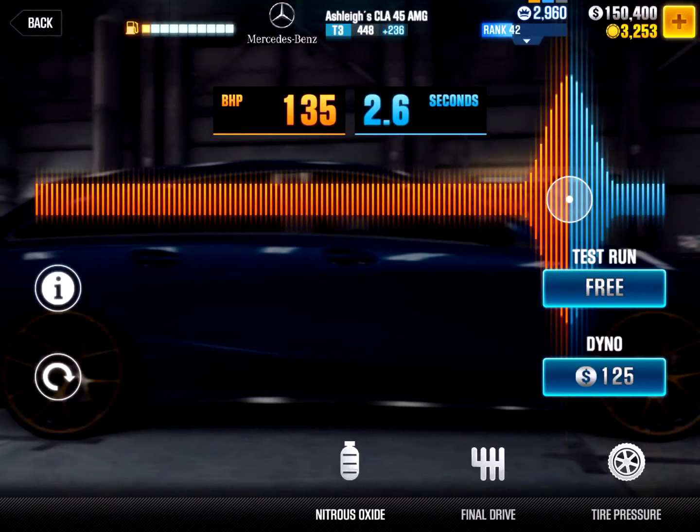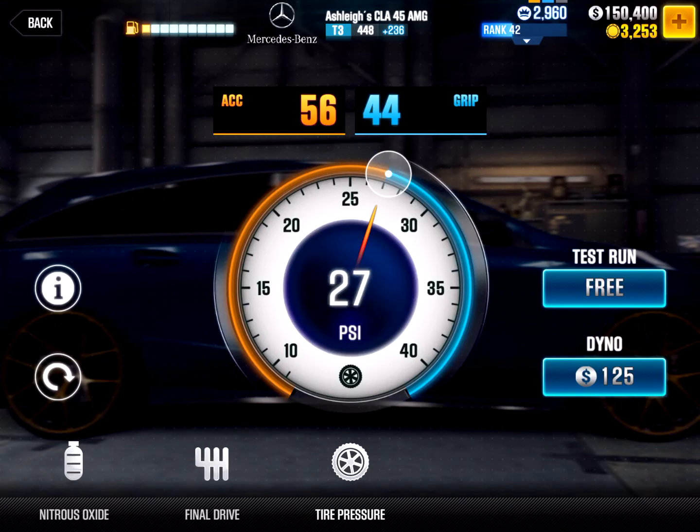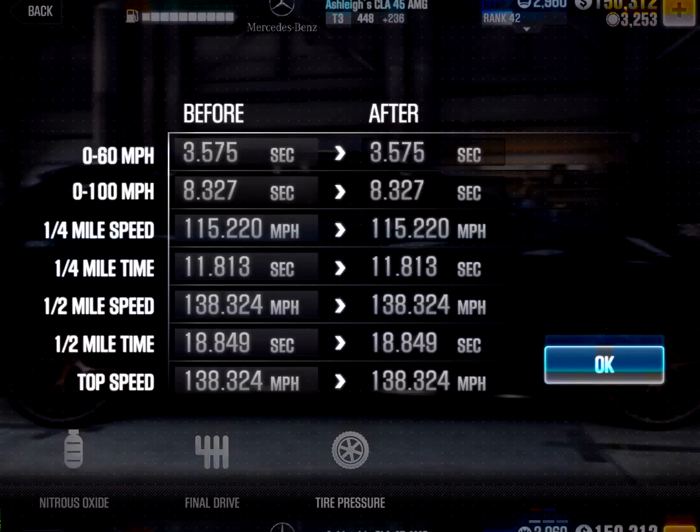When you go into the tune, you need to check that you have 135 bhp and 2.6 seconds for NOS. For the final drive you'll need to check that you have 3.29. For the tire pressure you need 27 PSI, 56 acceleration to 44 grip.